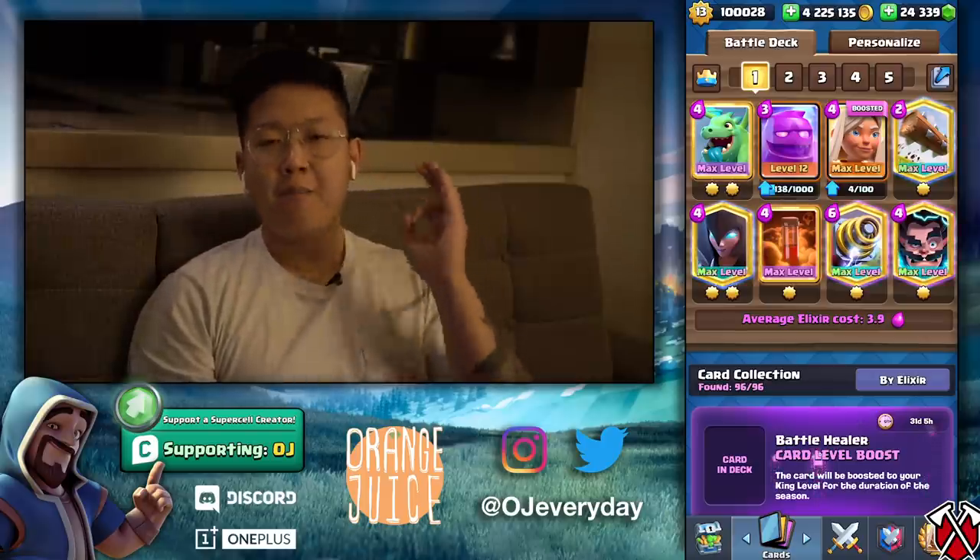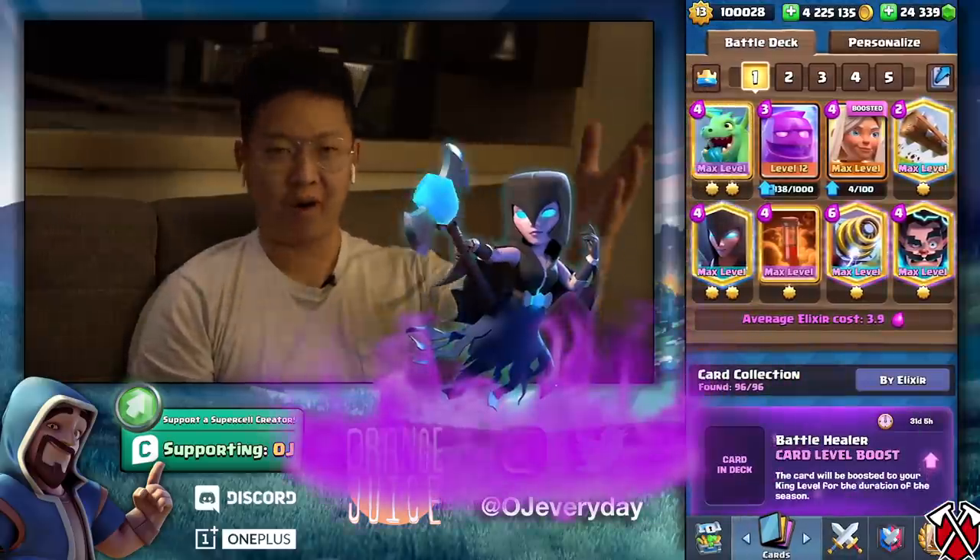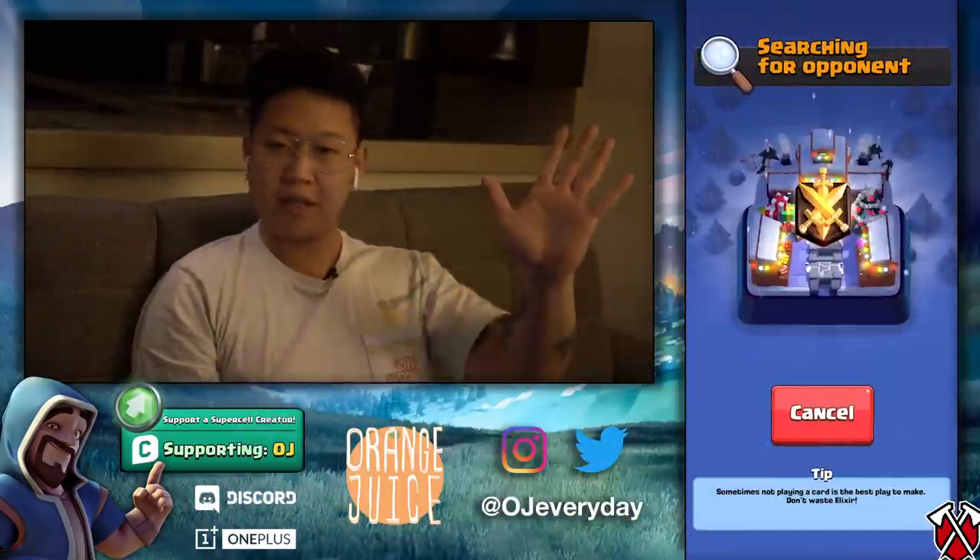Let's get into some OP healer battle decks. Elixir golem battle healer — we have to use this deadly combo. She's gonna heal the night witch, the sparky is gonna back her up. Electro wizard and baby dragon are anti-air; she gets taken out by bats, so you need to have anti-air when you play her.